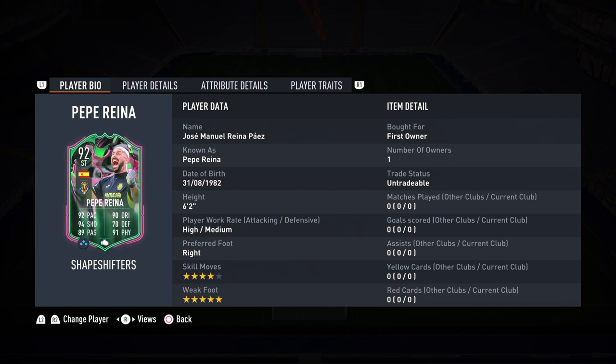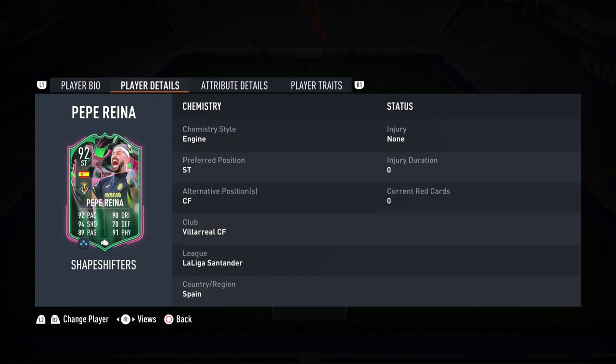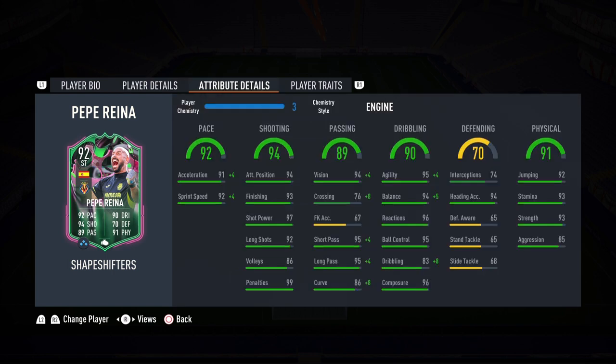We have put him in a squad and I'm so excited to try out Pepe Reina at striker. He's 6'2", high/medium work rates, right foot, four-star skill moves, five-star weak foot — he's gonna be lethal in front of goal. He can play striker and center forward. For chemistry I applied an Engine chemistry style to increase that dribbling into the 90s. It was between Engine or Hunter, but I'll try Engine — if he struggles finishing-wise I'll switch to Hunter.